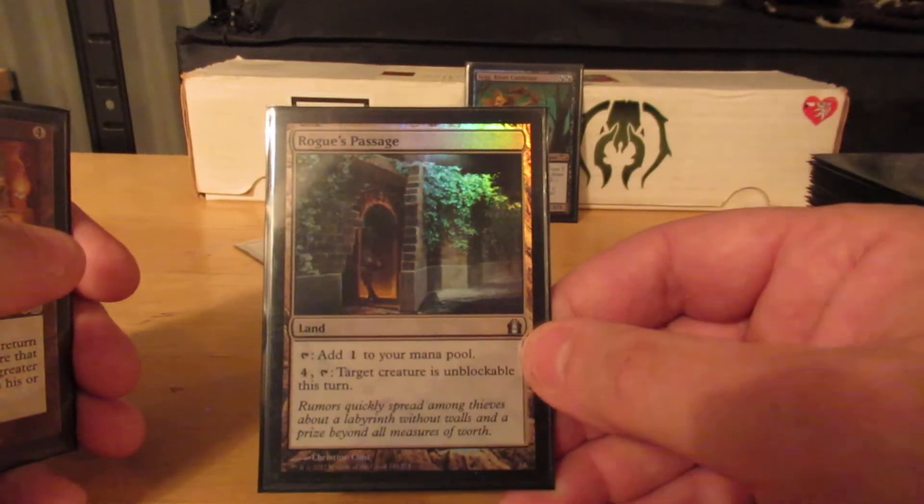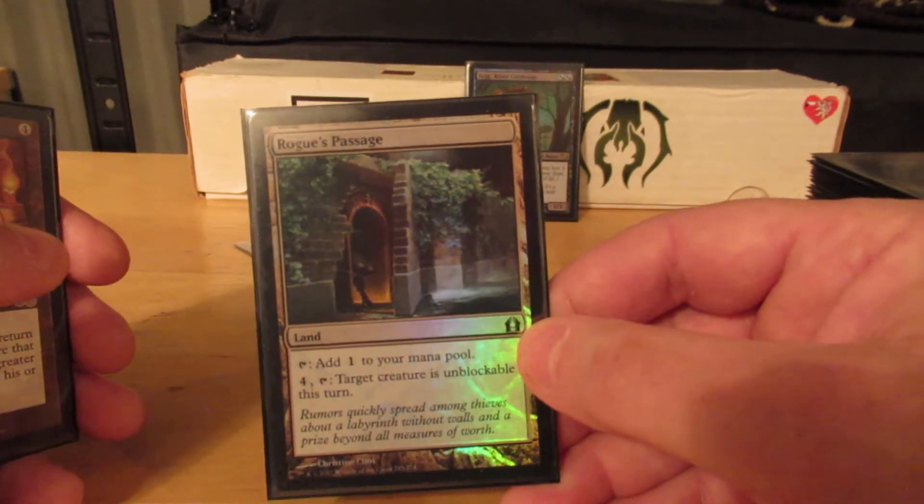Rogue's Passage — adds one to my mana pool. Four mana, tap: target creature becomes unblockable until end of turn.